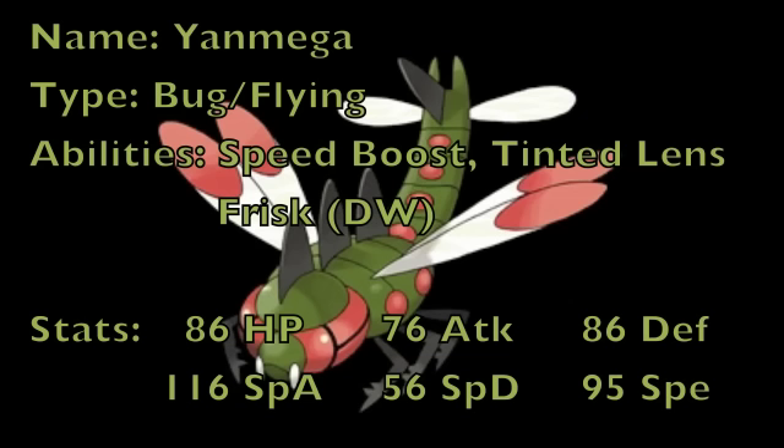As for the abilities, the two most commonly used ones — and the only ones it had last generation — were Speed Boost and Tinted Lens. Speed Boost is an excellent ability because it increases your speed by one stage at the end of every turn, which means this Pokemon can become incredibly fast and outspeed pretty much everything after a couple of Speed Boosts.